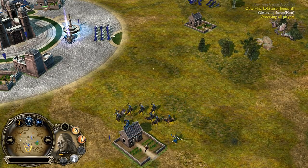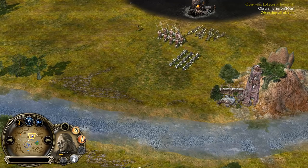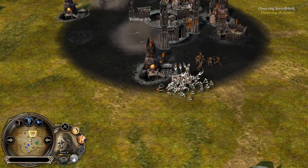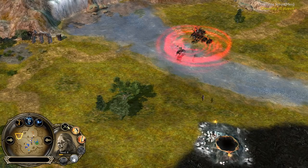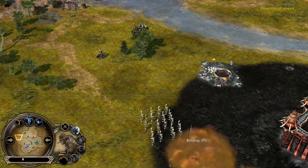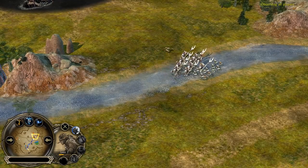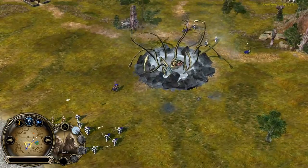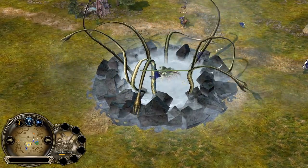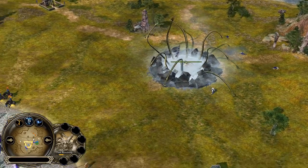Lurtz is level 6, giving leadership — he's quite a fast hero on foot and he might be able to outrun most other heroes. Warchant has been used on these level 7 warg riders. The Watcher was used in the middle of the map. I like the animations — look, he's eating those Tower Guards alive. Alright, delicious Tower Guards.